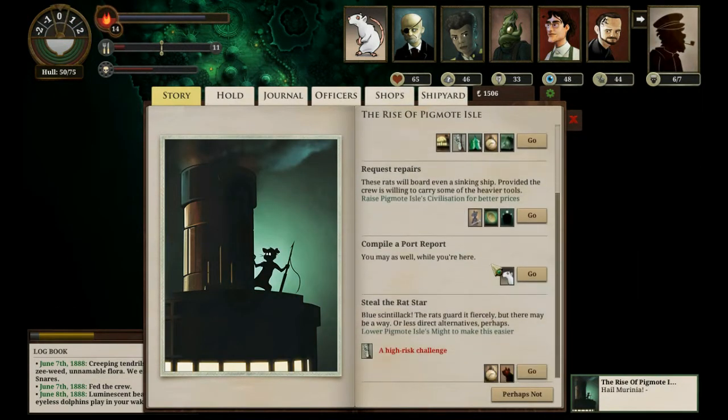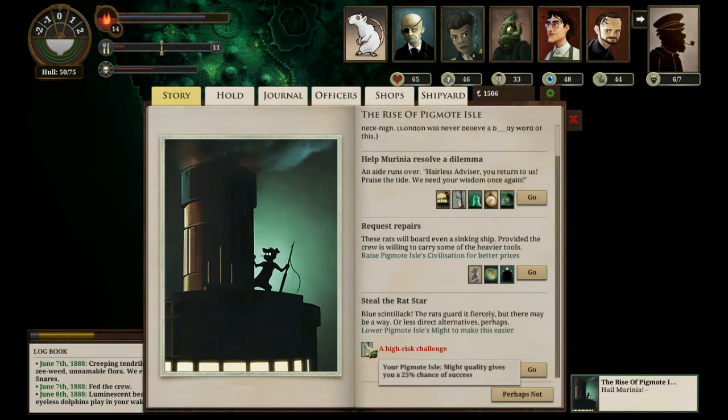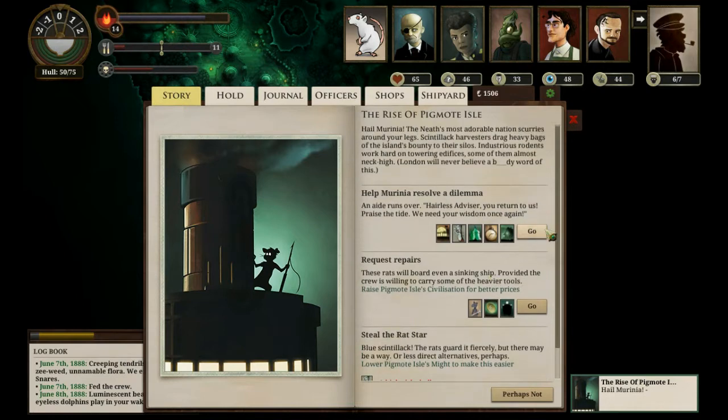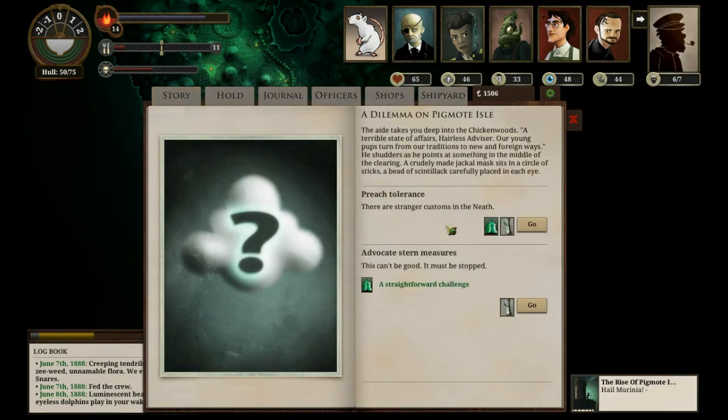Help them solve a dilemma. We can request repairs, but we will take the port report. Steal the Rat Star - Harris Challenge, 25%. Let's go and speak. Harris Advisor, you return to us! Terrible state of affairs - a young pup's turned from our tradition to new and foreign ways. Advocate Stern Measures.